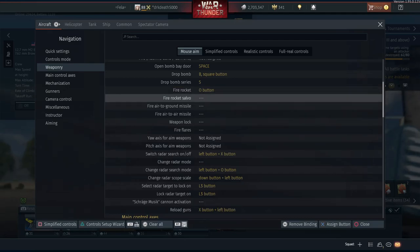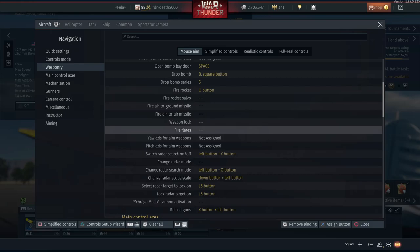Next we have rocket salvos, air-to-ground missiles, and air-to-air missiles. I'm going to skip over this because it's jets - if you've made it as far as jets you at least have some knowledge of the game and should be able to set this up without too much trouble. If I was going to set this up I would probably go back to using R2 for machine guns and cannons on the axis to free up extra buttons, using R1 for missiles or as a shift key. Unbinding yaw is also an option since it's not used as much in jets.